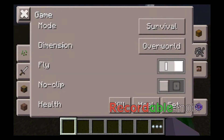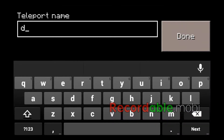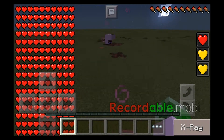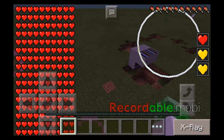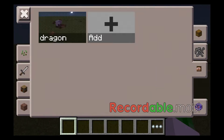You can switch between survival and creative, and add teleports. I'm just going to name this one... Dragon, I don't know why — I just want to name it Dragon. Oh, it almost crashed. Now let me go over here, go in here again, click on it, and as you can see, I teleported. Like a boss.